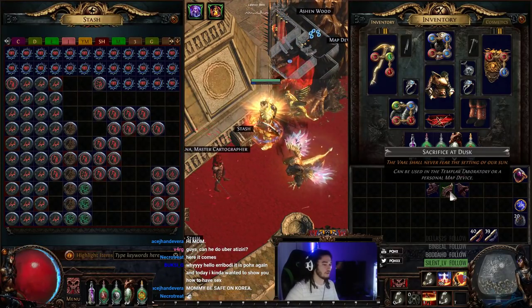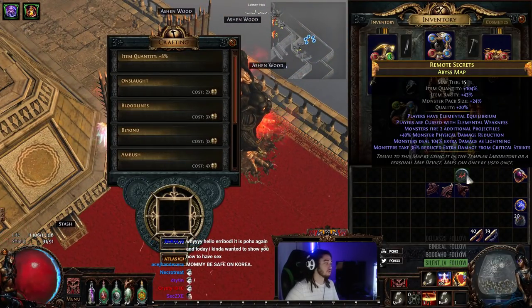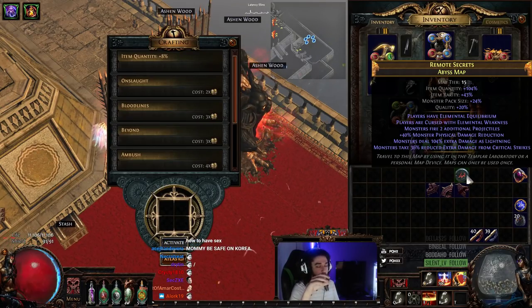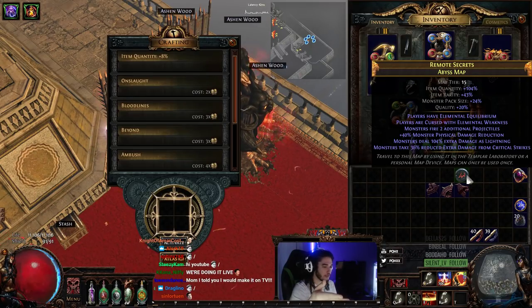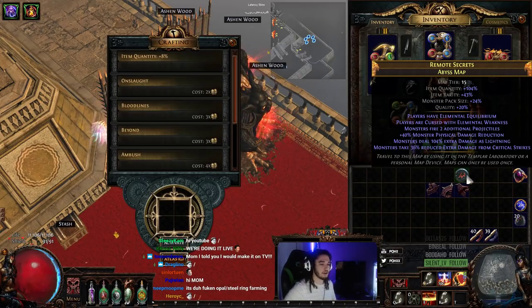Now this character is in hardcore — not that that really matters at all, except for the fact that they do get kind of rippy. I want to show you a little test in a T15 Abyss map. It's got 104% extra lightning damage and multi-proj. That's really the only thing to be scared of.